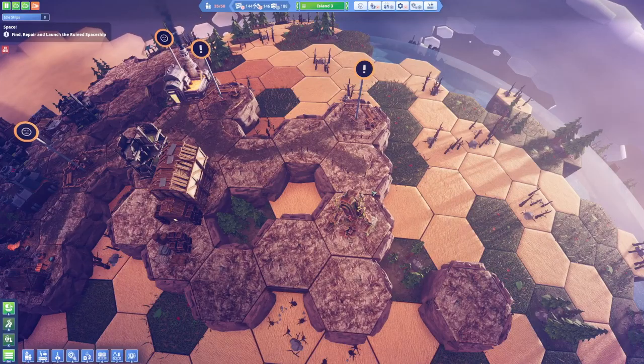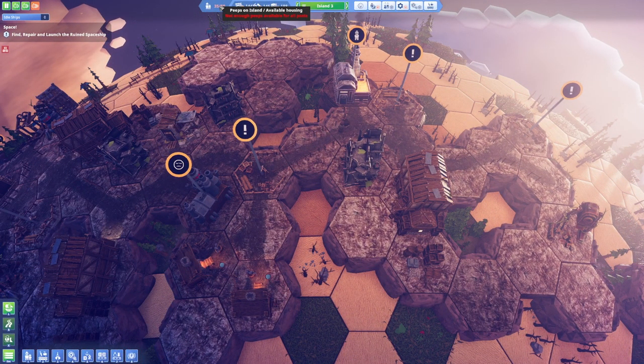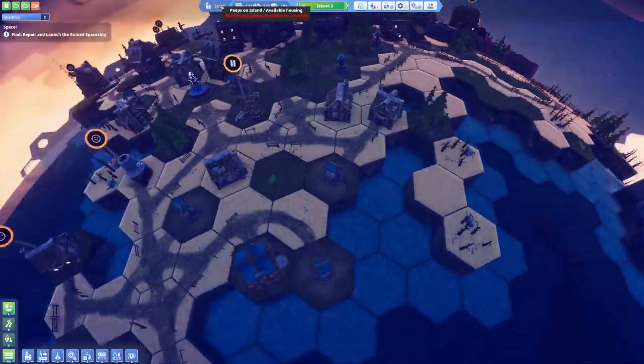This thing is producing iron ingots from iron ore — the problem is that's just one and I don't think that's gonna be enough. I think I may actually need another iron smelter. But I've got no more space to place it anywhere — I could place it up here if I built a bridge. So let's get a bridge going here.